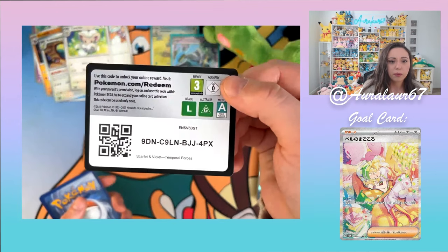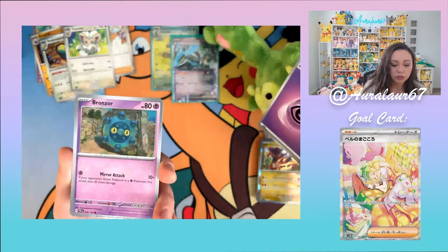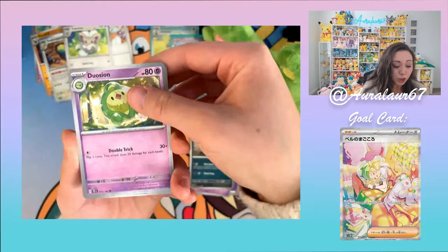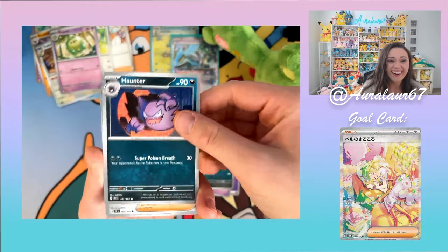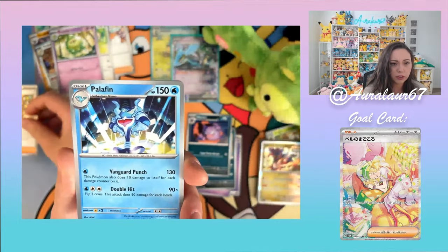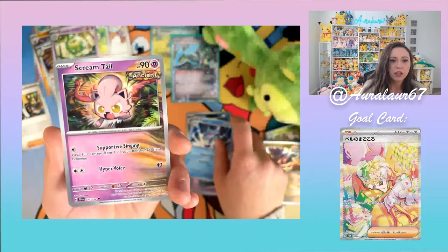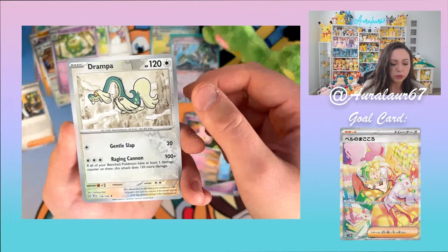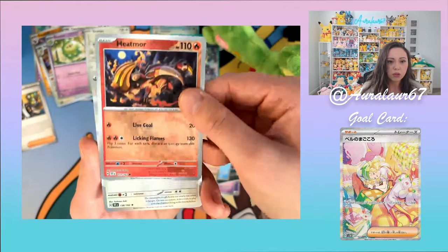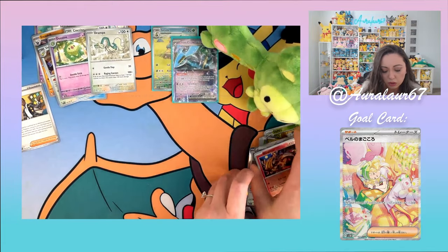Fourth pack: Psychic Energy for my Reuniclus, Bronzor, Duosion, Haunter, Salvatore — I saw Little Dark Fury talking about how pertinent Salvatore is gonna be, so I'm very excited about that — Palafin, Screamtail, Drompa. That's a pretty card. Reverse Holo Drompa, and a Holo Drompa. I like the Reverse Holo more, so we're gonna keep that one in the cute pile.